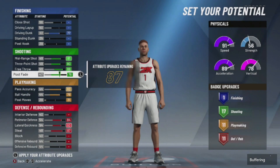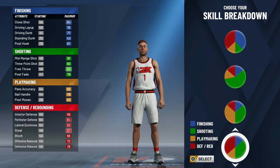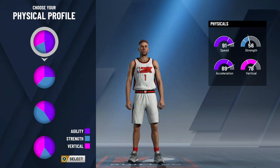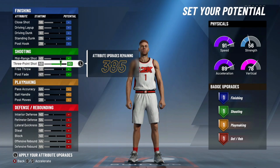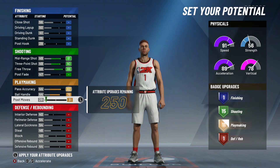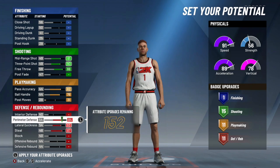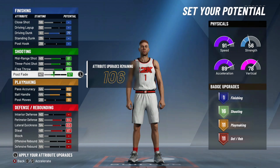Now if we get into what's next on the list — this is more for if you're not exactly the most talented player. My boy Kitchen uses this build right here. It's a three and D pie chart — the green and red one. What you're going to want to do, you're going to want to put your post moves to 31. It gets you 11 playmaking badges. This is not going to be like the most lethal offensive point guard build there is in the game. You're going to have to take a hit here and there.